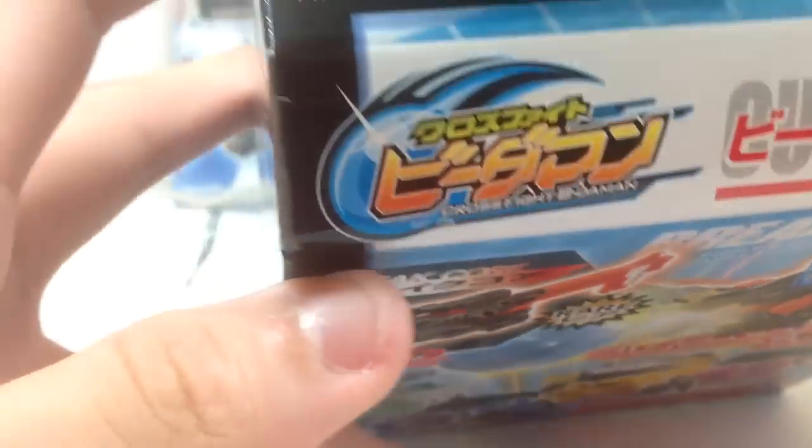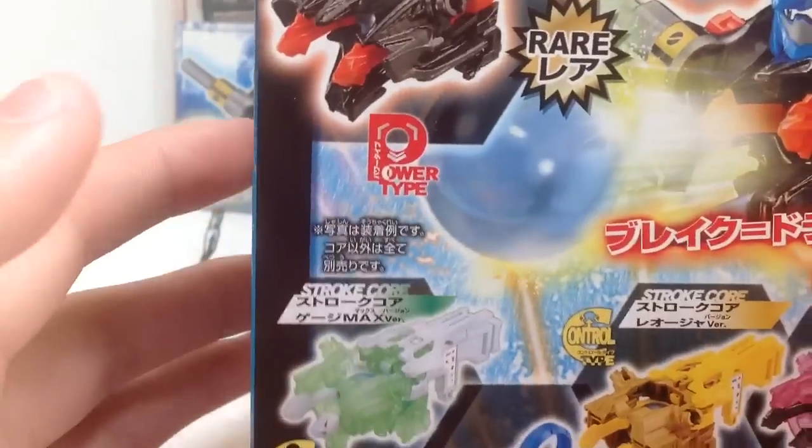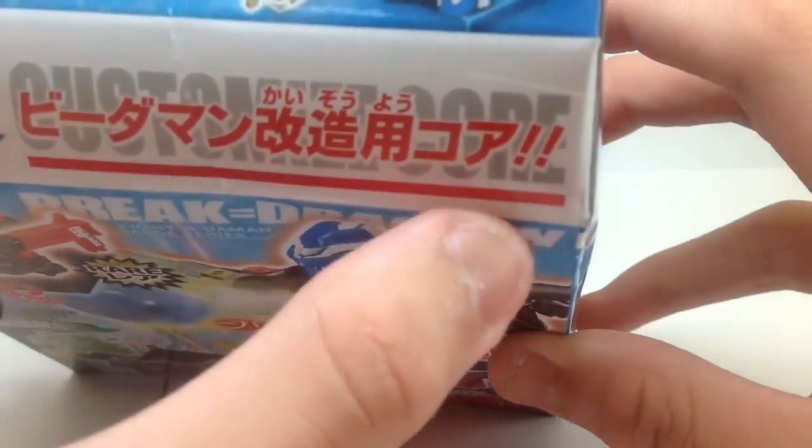And then you got Breakdrasian here. Break Core — it's the Rare Core. It's a Power Type. And then you got the Custom Core.